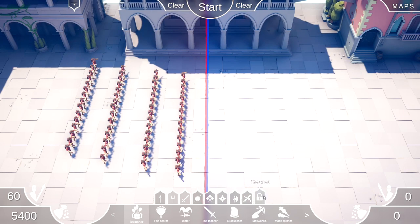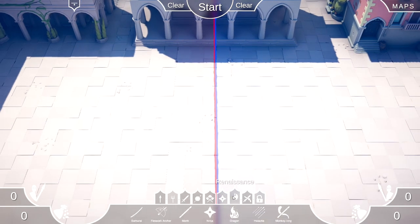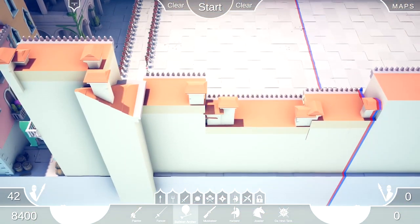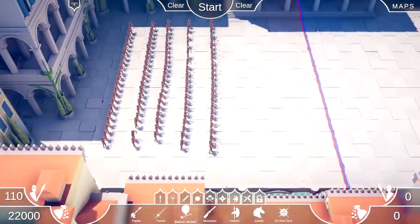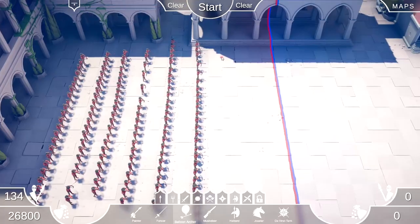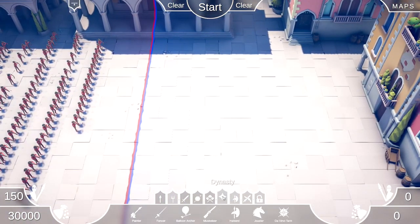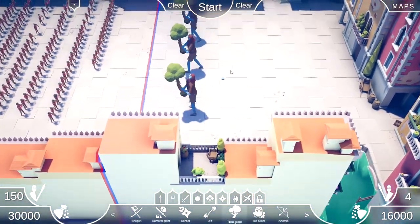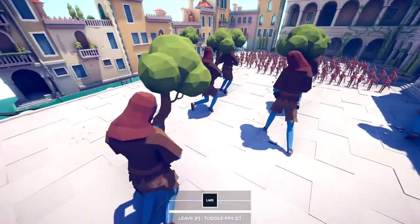What else can we make fly? What about tree giants? What if we just do a whole army of balloon archers versus a whole army of tree giants? Let's do 150. I have a tree giant over here — you want to do the tree giants, please? Let's do a nice pyramid shape, and then I'll play as this guy. Let's do it boys!